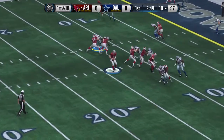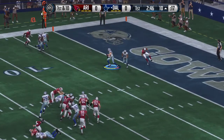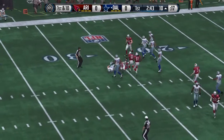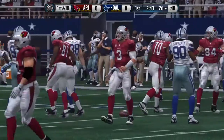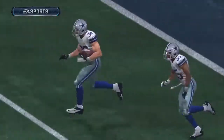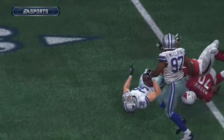On first down they go back to the air — intercepted! Got a big lane, and he's brought down. You've got to stay aggressive on the defensive side, and that time the defense did. Even though the offense was driving in to score, they came up with a big play and got the interception inside their own 20 yard line.